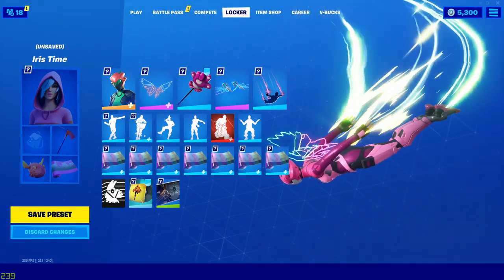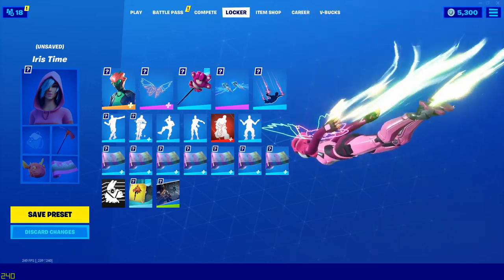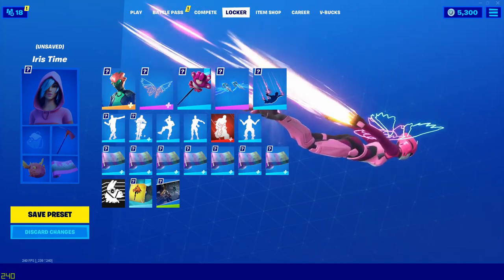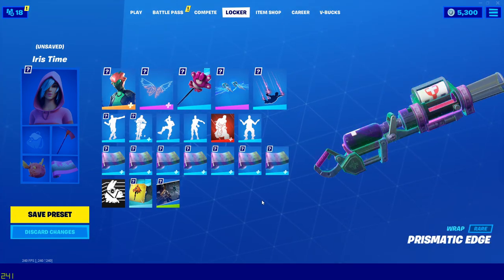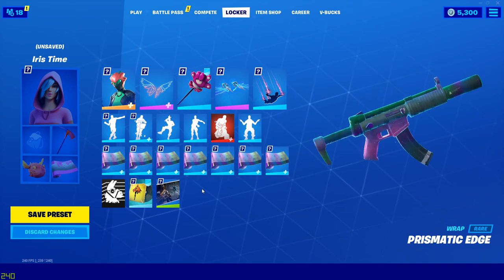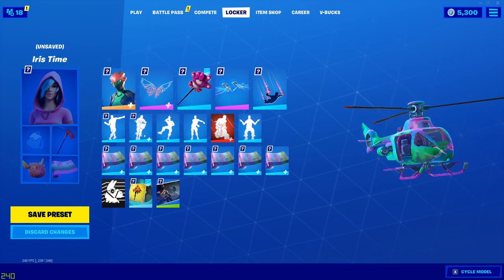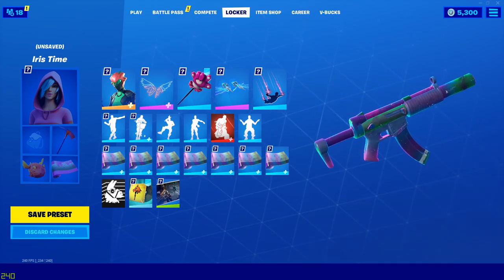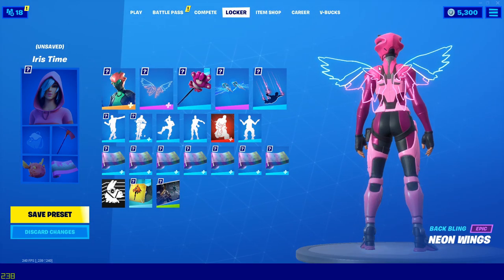Then we get the Spectrum contrail — I was trying to match the neon look of the back bling. When it switches to purple or pink it looks really nice. And then we've got the Prismatic Edge wrap, also trying to match the back bling. Those were the top six best combos with the Neon Wings back bling in Fortnite Battle Royale.